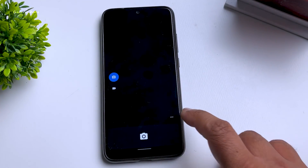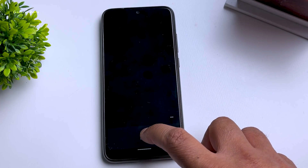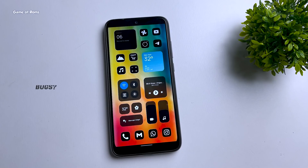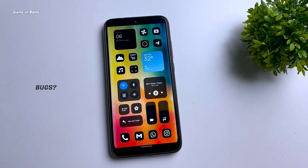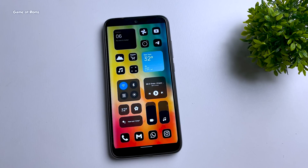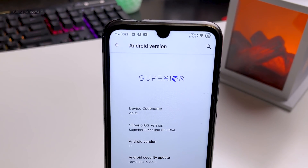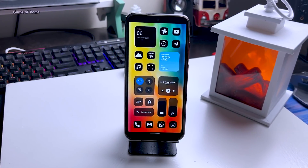The default camera you get is very basic — it's the normal Google Camera — but you can easily install GCam in this ROM; I'll drop the GCam link in the description. Now, everything is not perfect: there is one tiny bug — video calling is not working in this ROM. Apart from that bug, I didn't face any problem: no random reboots, no screen glitches, and no app crashes. You can use this ROM as a daily driver.